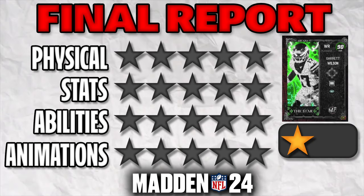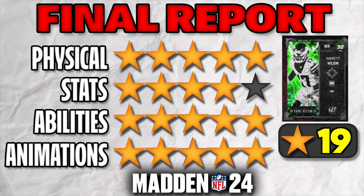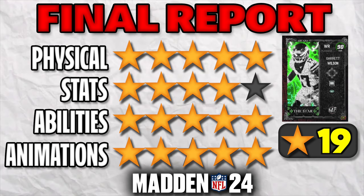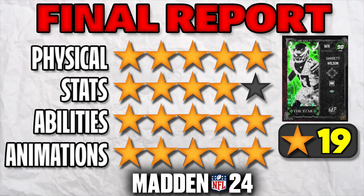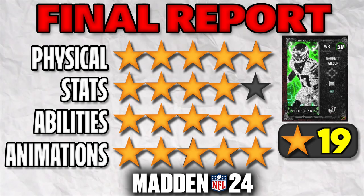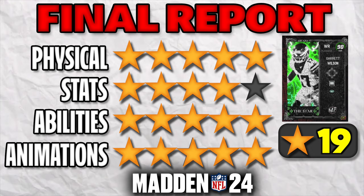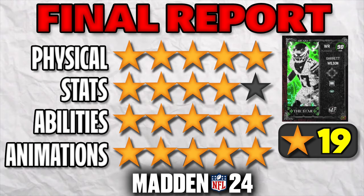Garrett Wilson just went crazy. For the final report, I'm going to give Garrett 19 stars — five stars for physical: he's six foot, 92 speed, just like Odell, Jamar Chase, Devonte Adams, Justin Jefferson. Four stars for stats though, because he has kind of low spec catch and only hits one route running threshold at 90 mid route running. Justin Jefferson came out with 90-90-90 across the board. The route running is probably the most important thing on these receivers. Five stars for abilities, as well as animations — this card plays super smooth. Would I pick up Garrett Wilson outside of a Jets theme team? No, probably not. But on a Jets theme team, a really nice card — the Jets needed a receiver and EA gave us one. Let me know in the comment section if you'd be adding Garrett Wilson to your team, and as always I'll see you boys in the next one.